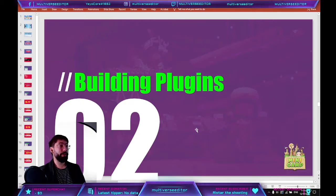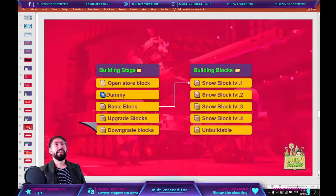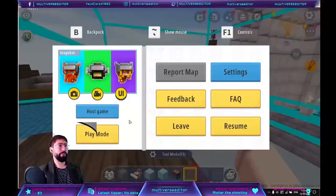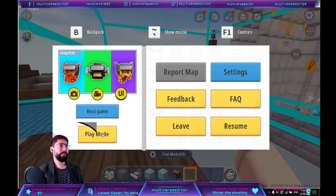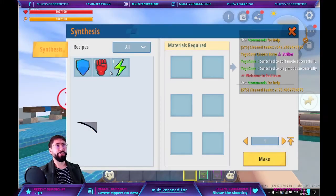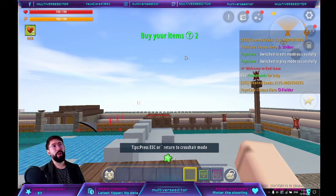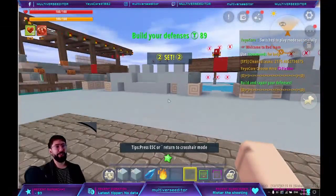We are going to move to the plugin. We are going to have different items, and I'm going to show you that very quickly. So in the game, after you choose a different hero as an example, and after the timer goes to zero, we are going to start the building section.